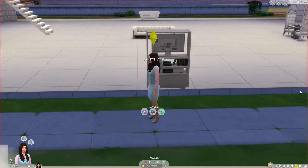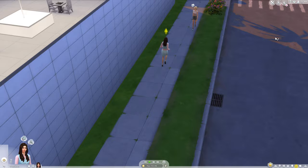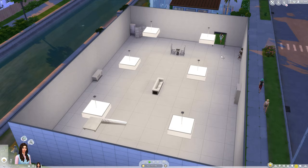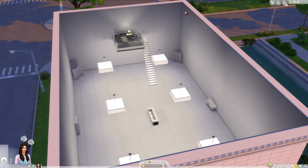Here we are at Janet's void — she's just hanging out, I guess. In the show when they go to Janet's void it's all white space, so I tried to keep it really white space as much as possible. I actually made it two stories so it has all this open space.